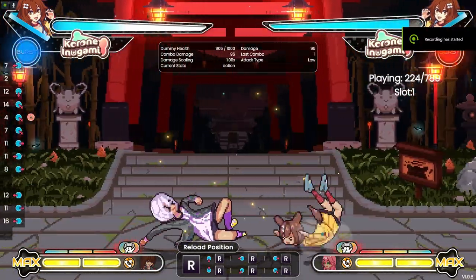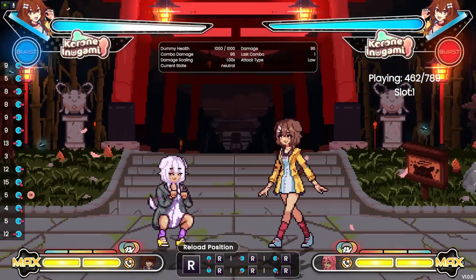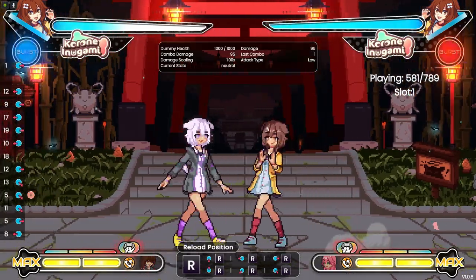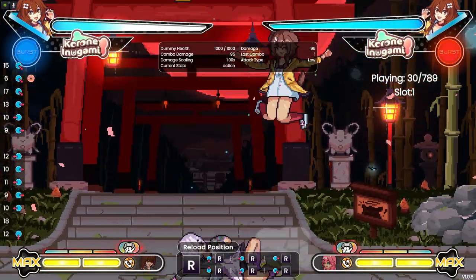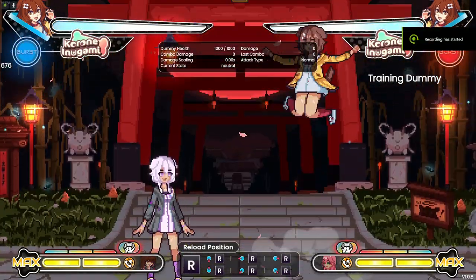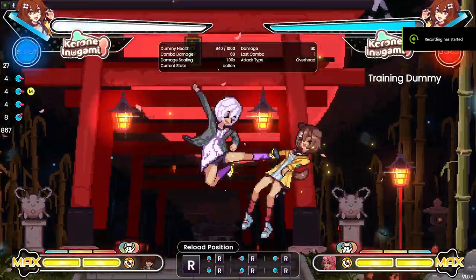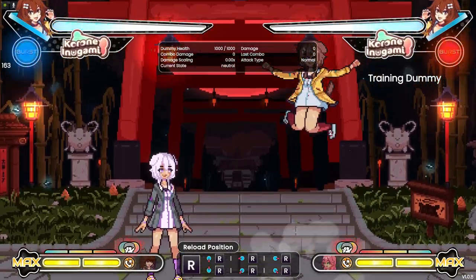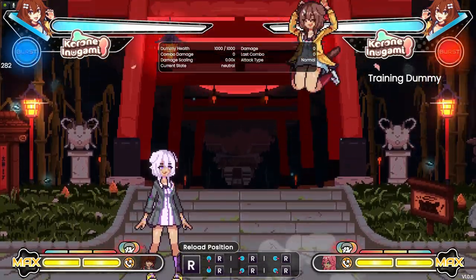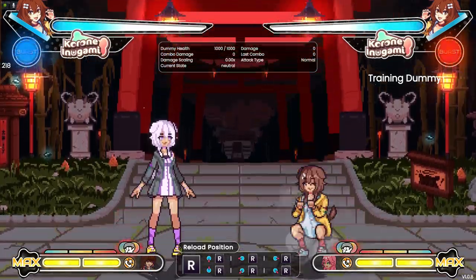3H is your only true low poke. Its long total duration and mediocre range leave a lot to be desired. However, it has its use against opponents who want to get up in your face, or as a gamble against dashes at round start. 5M is a fast air-to-air with a good horizontal hitbox, mainly used to check opponents trying to jump over your fireballs, but it can also be converted into a combo for good damage and corner carry.